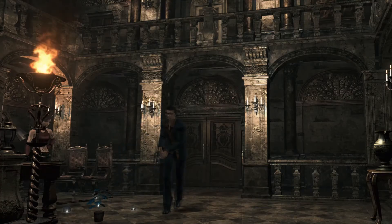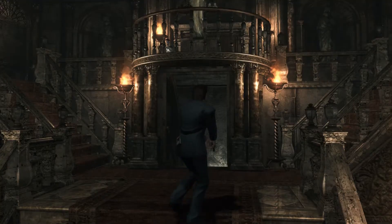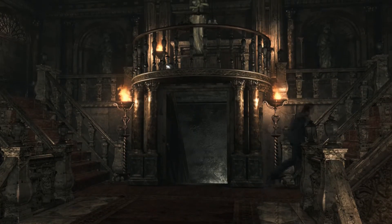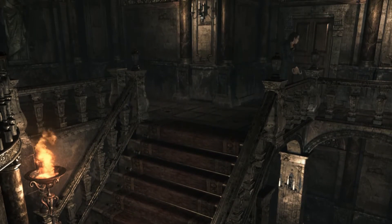Hello and welcome back to Let's Play Resident Evil Zero. When we last left off, we went into the water door and then discovered after we finished the episode that there was something left in the room that we didn't explore, because it was like, well, there's nothing in that room, and then we left. Turns out, there was.